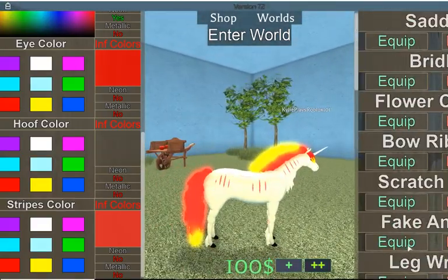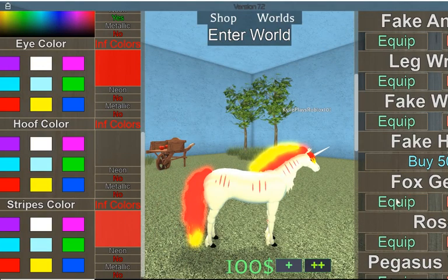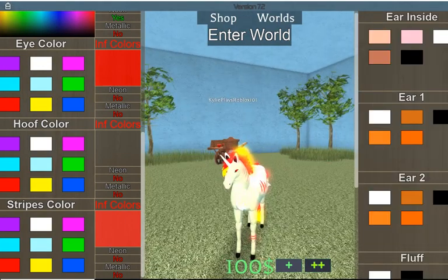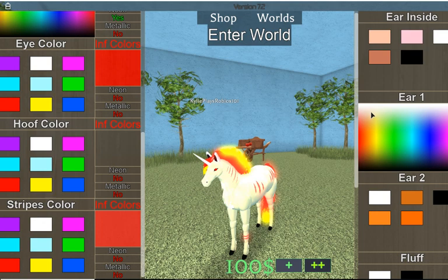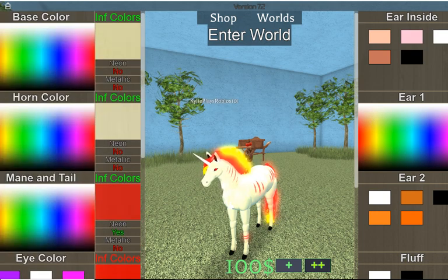You can also add the fox ears. Make the ears the same color as the fur so it will match. Okay, that should be good — it's perfect I think.